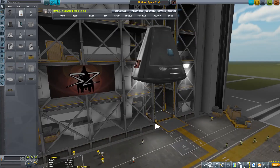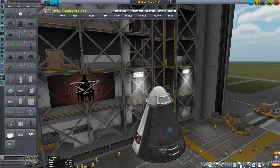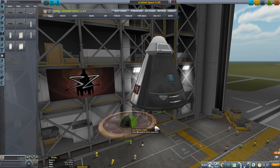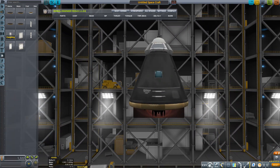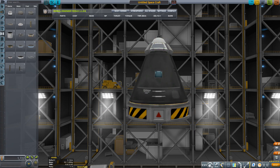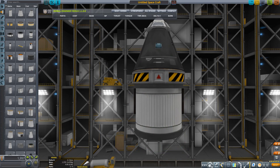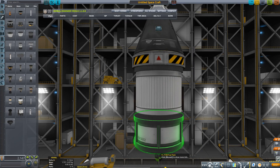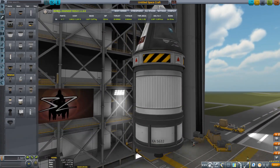First we're going to need a vehicle. I'm going to use Kerbal Engineer Redux. We're going to build a very simple rocket designed to land on the moon and get back home. Let's start with the lander and return vehicle — a one-seater — and since this capsule is also going to get back to Kerbin, we will need a heat shield and a parachute. Regarding the moon itself, we're going to need about 600 meters per second to land and the same amount to get back into orbit.